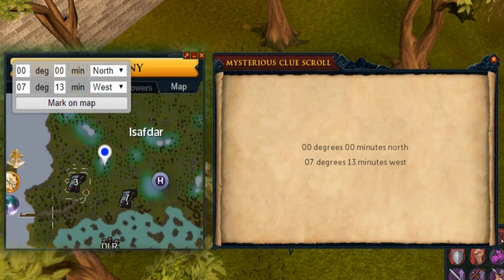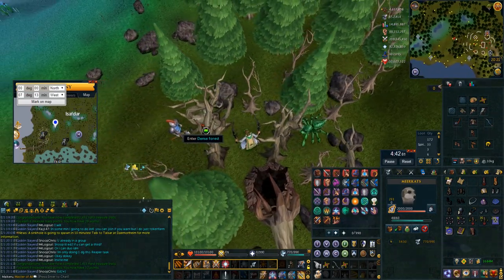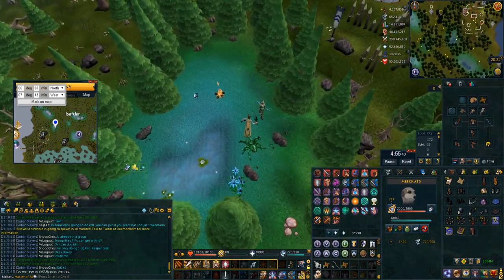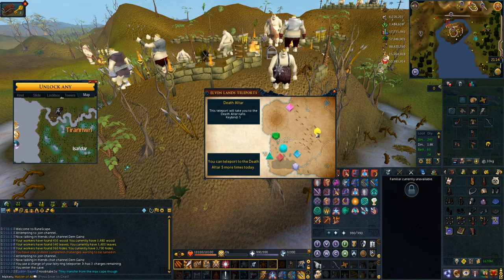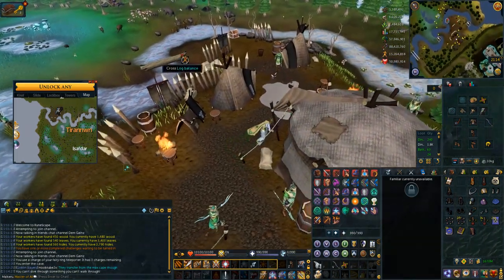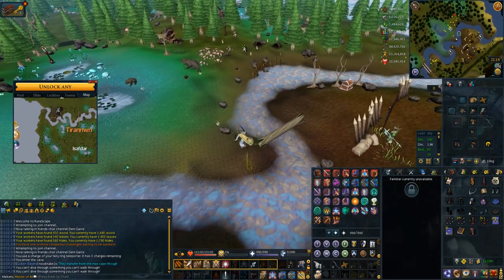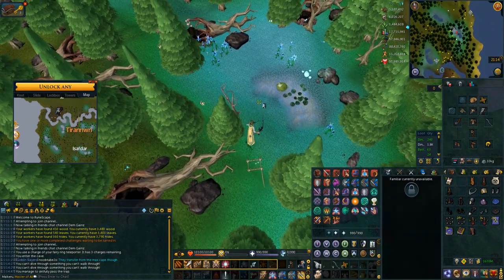This coordinate clue is in Tirannwn and it's not as bad as it used to be now that the Tirannwn quiver has unlimited charges from the tasks. You just go to number three on the quiver, surge up, go through the dense forest, bladed dive round, go through the trees, across the trap — you'll never fail if you're wearing the quiver — then use your meerkats at the dig spot to skip the wizard. The other Tirannwn coordinate clue is similar: teleport with your quiver to number six, run south of the camp, cross the log and go south west to the location. You do need to go over a trap but it won't hurt you at all if you've done the task.